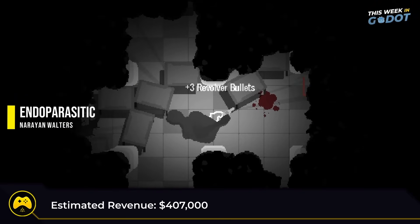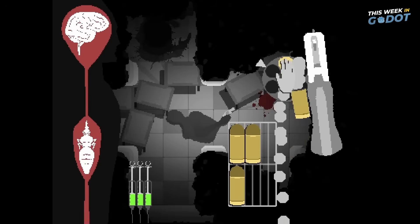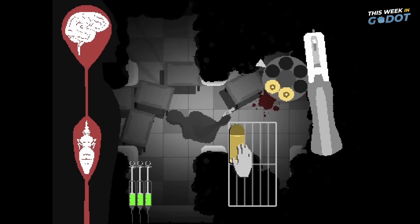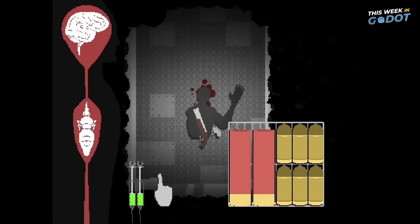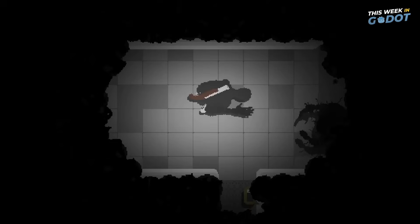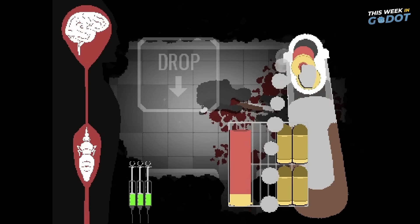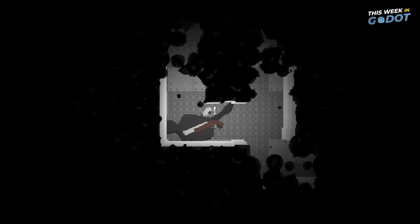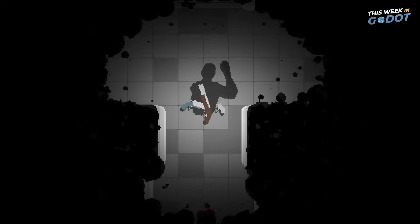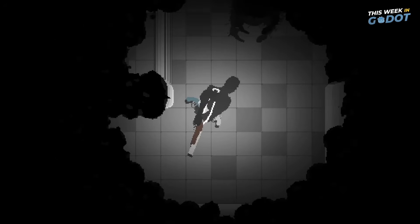Endoparasitic starts like most games do, with you having three limbs ripped off and having to move with one arm. Infected by a deadly parasite, you must save your research facility. Drag yourself through the corridors of a secret research lab on a remote asteroid. Fight off mutated monsters and use various vaccines to stave off the parasite. Despite having lots to manage, everything can be done with the mouse — you only have one arm anyway.